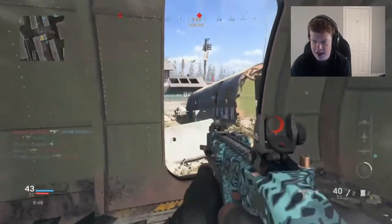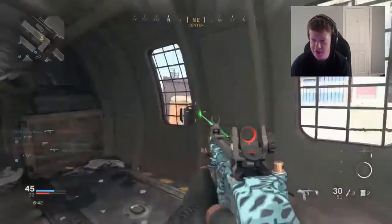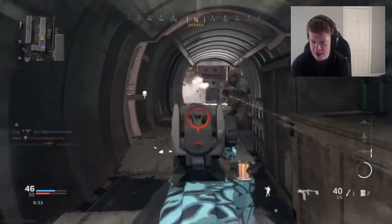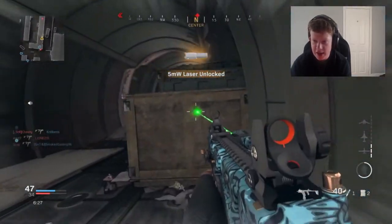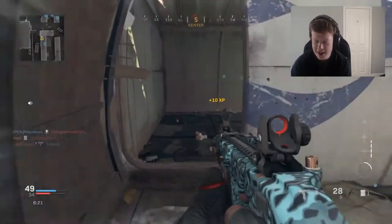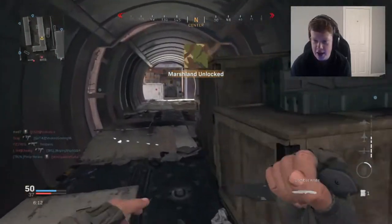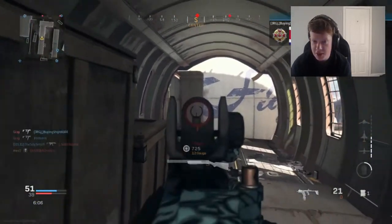I wanted an SMG that was going to be a standout — one that would absolutely destroy people — and I thought that's what the Vector would be, because it's such an iconic weapon. The Ghost Vector was probably the best Vector we've ever had, and as soon as I put it in my class I thought 'this is the one.' But up close, don't get it twisted — this gun is a monster. I don't think you'll outgun it up close, the fire rate is incredible.